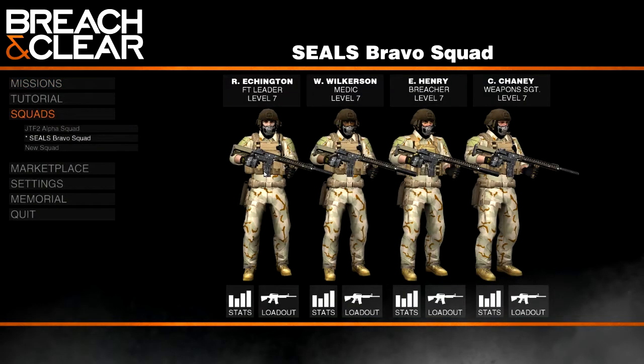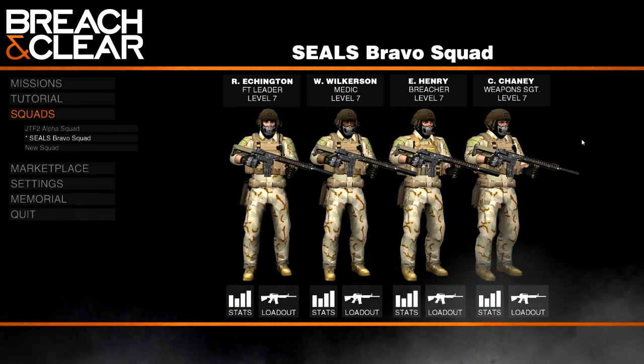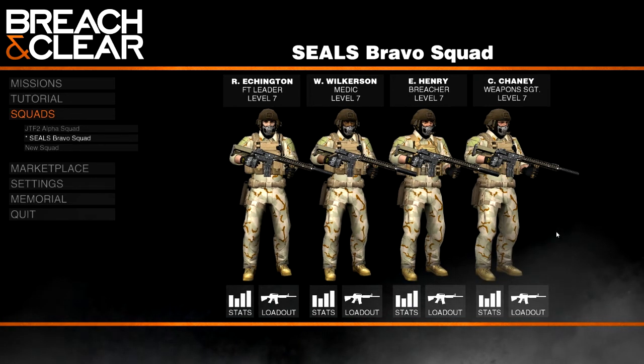Let's look at our squad. Oh, look at these badasses — Seals Bravo squad. They've got new weapons. This guy has a new vest. They have ghost skeleton masks to make them look really intimidating. They are the best. I do think we want to change their uniforms at some point from desert camo to something a little more urban. But that's it for this session.